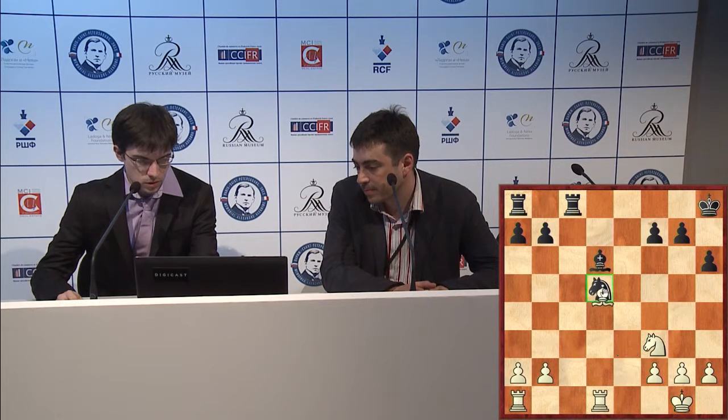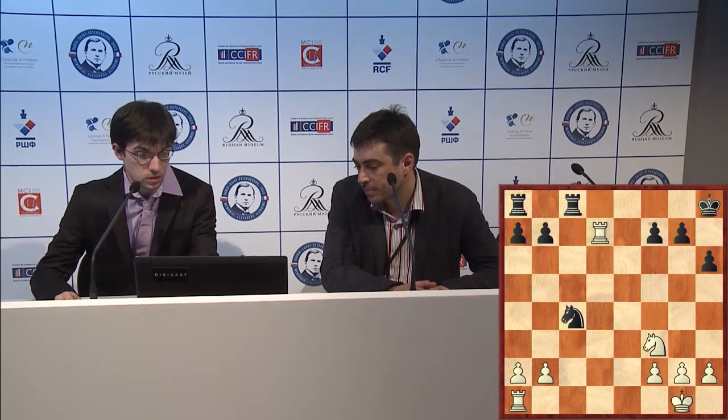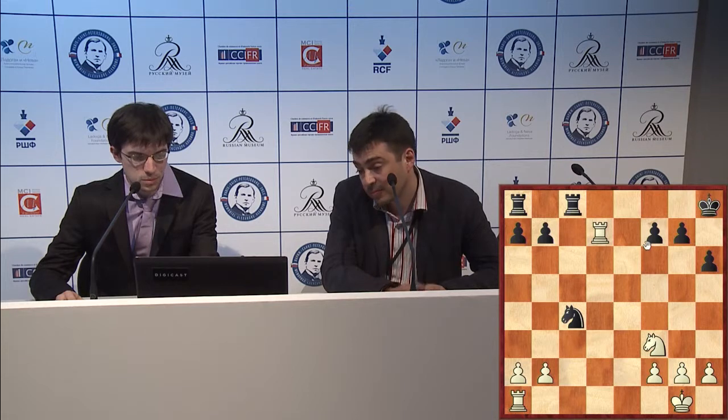But then there's the trick: rook d1, knight is here, rook d6, then probably knight c4. Also knight c2 is possible, but knight f5 — let's say knight c4 — but then rook d7. And all the pawns are under attack, and it can easily be better for white simply.